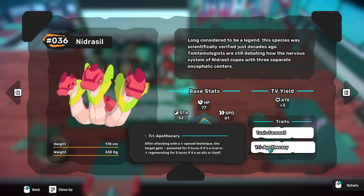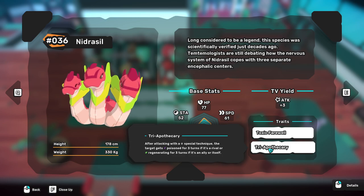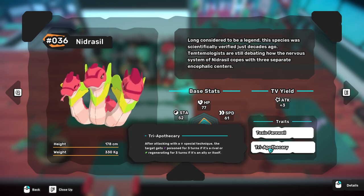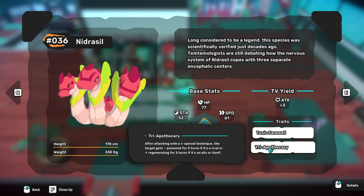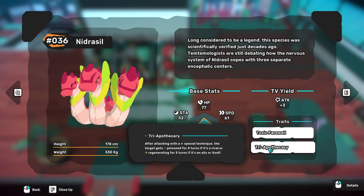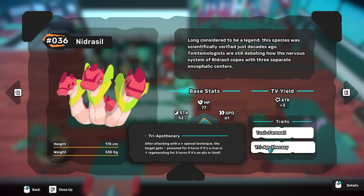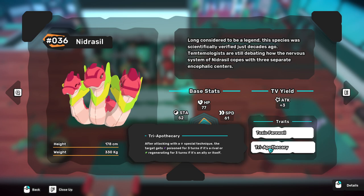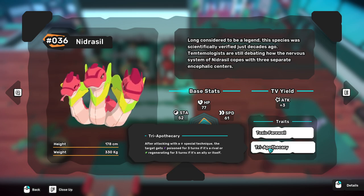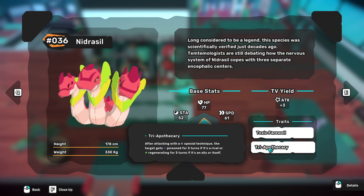The second trait is really where Nidrassil shines: after attacking with a special technique, the target gets poisoned for three turns if it's a rival, or regenerates for three turns if it's an ally or itself. So if you use Spores on your teammate, they'll heal for three turns — regeneration means 10% per turn, so 30% HP total. But if the same Spores is used on your opponent, that's three turns of poison — 37.5% flat damage.